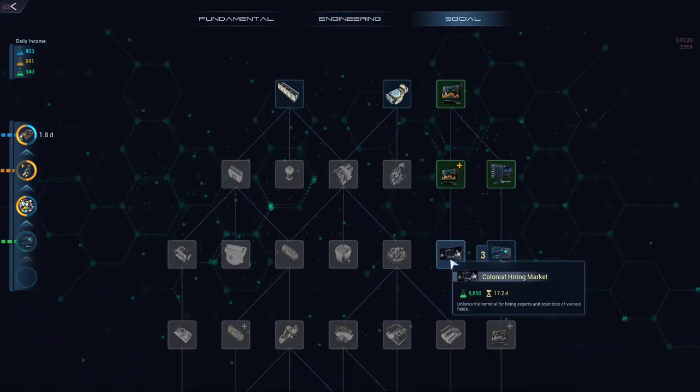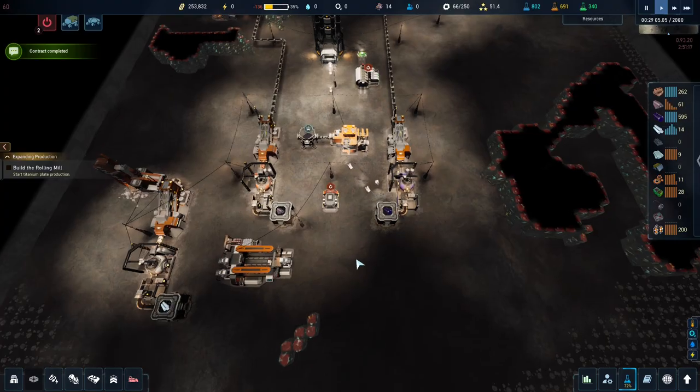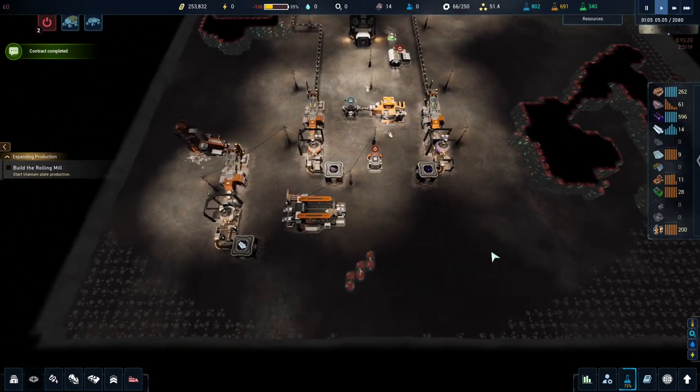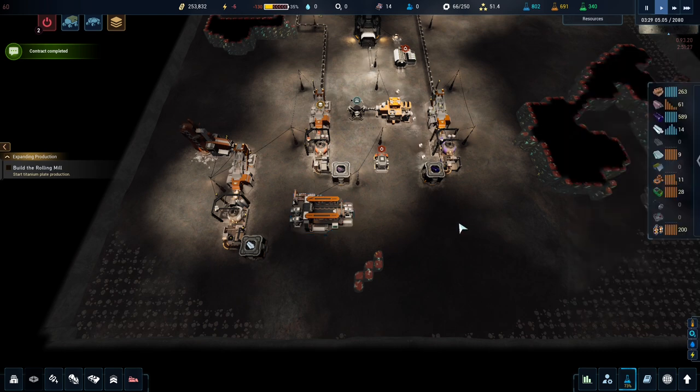Let's add these. Let's call this the hiring market. I don't think we're going to do colonists — I think I might just skip them entirely. I'm still undecided. I keep switching between whether I want to do colonists, or put down loads of these or not.